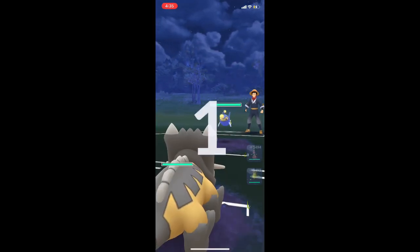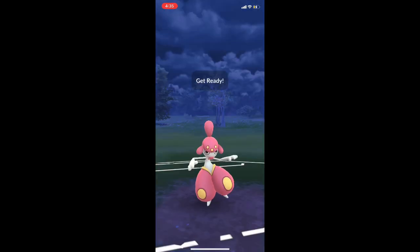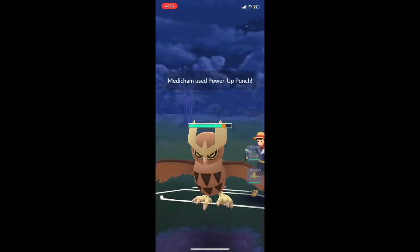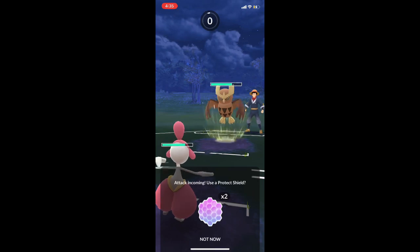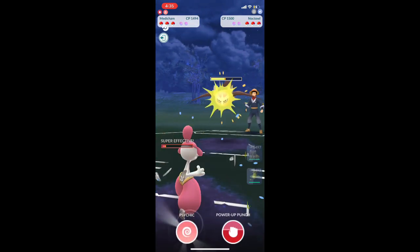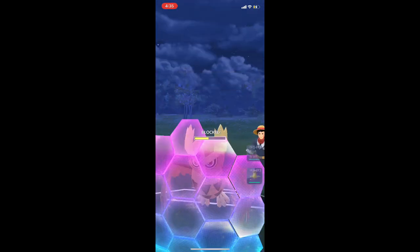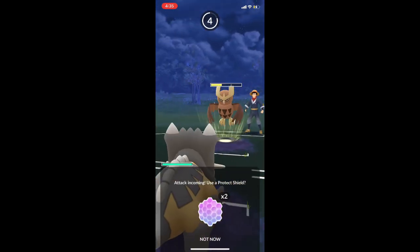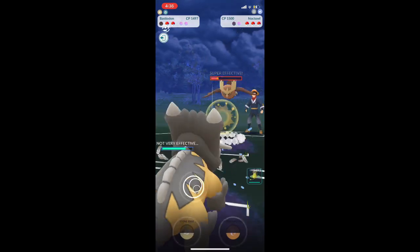Next up we have a Lantern — super popular this season. I switched to Medicham and they switched to Noctowl. Now I have changed up my strategy a little bit. Here you'll see me use Power Up Punch and then Psychic, but what I want you to do — as you'll see later in the video — is charge up Psychic first, use Power Up Punch, charge it back up, and then use Psychic. This gives a chance of baiting them and getting them to use two shields versus just one.